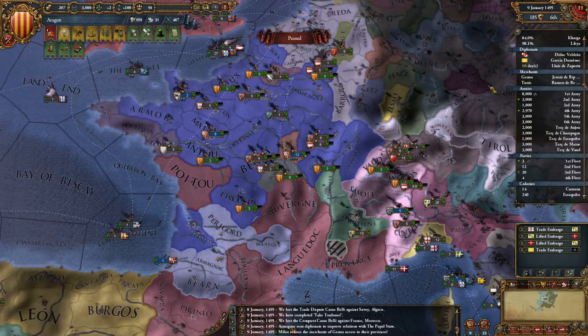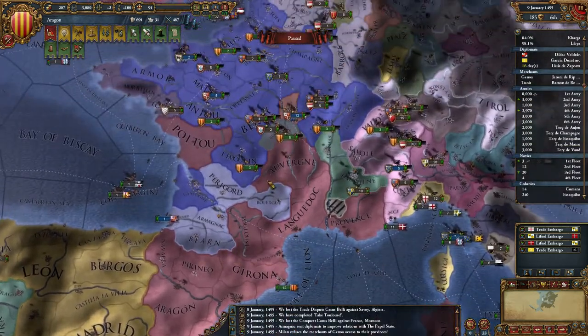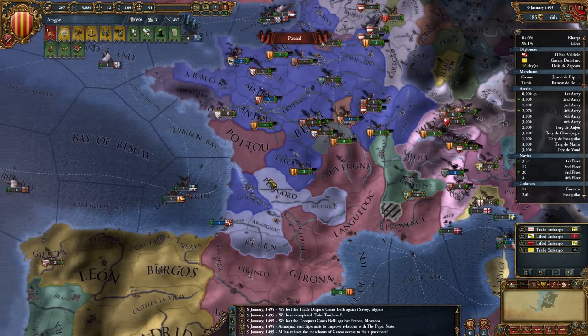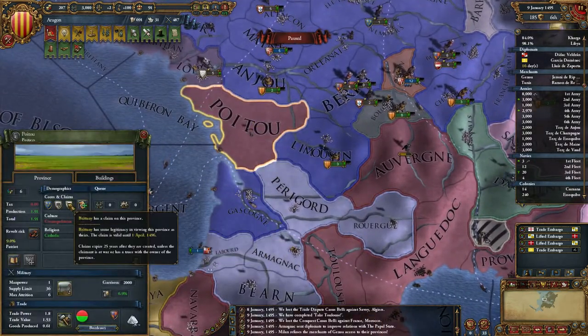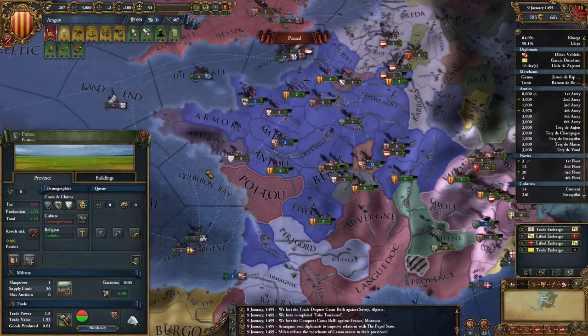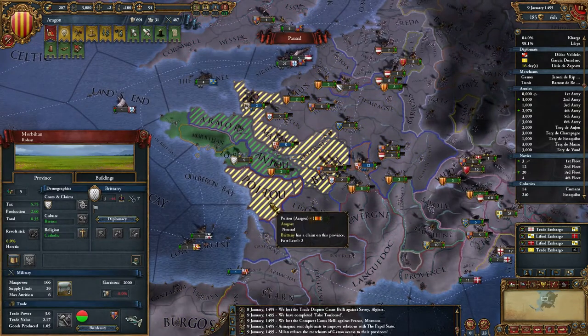My diplomat's back in 16 days — I'll be selling this province to Armagnac then. Brittany has a claim on that — I should have checked this. How many claims do they have? Wow, they have a heck of a lot.